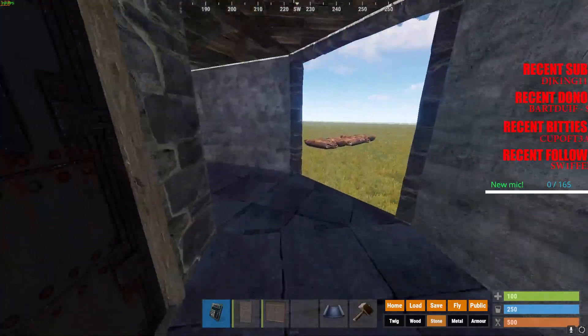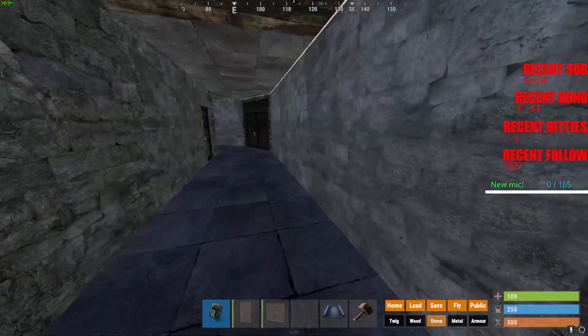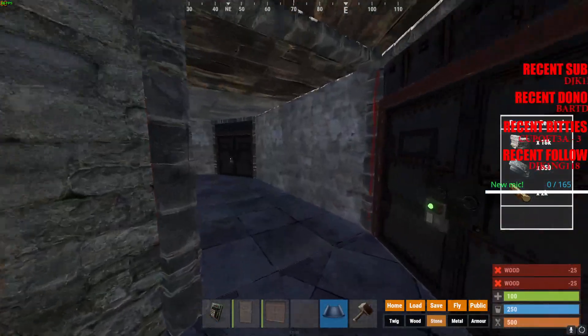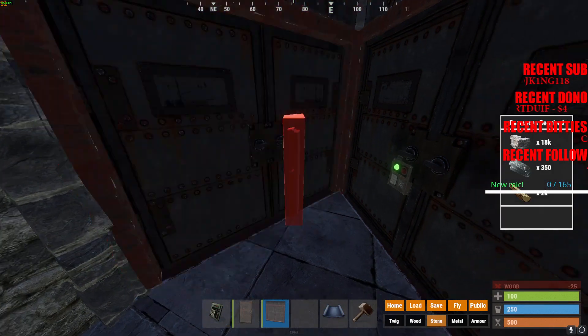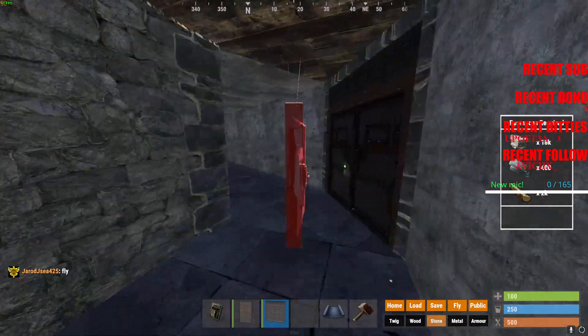Six double doors, ten single doors. If you really want to be secure and you have the materials — say you're doing metal doors or armor doors — do these here and make sure those all open inwards so they create an extra airlock.